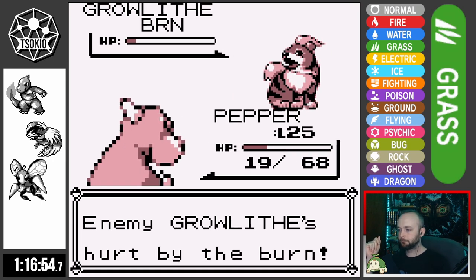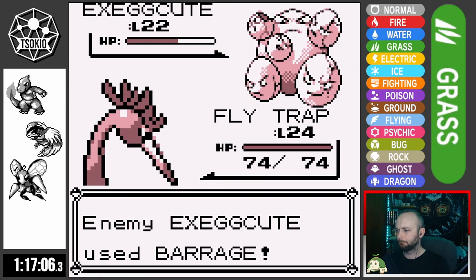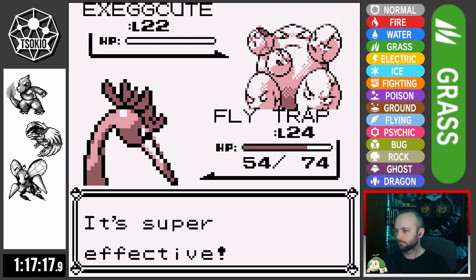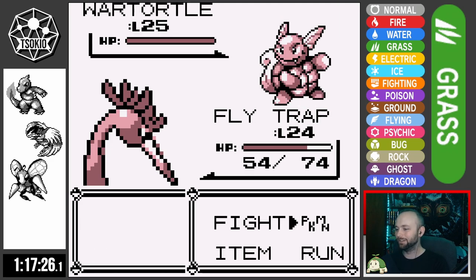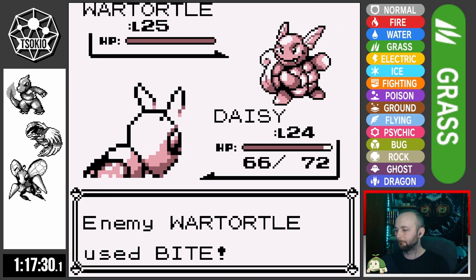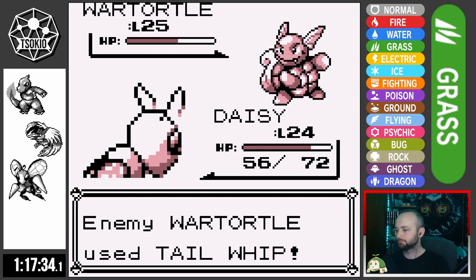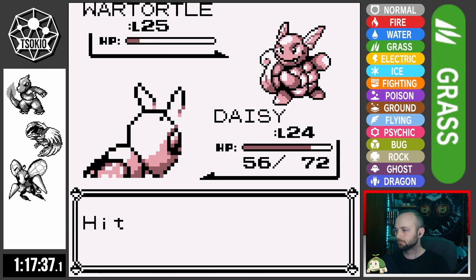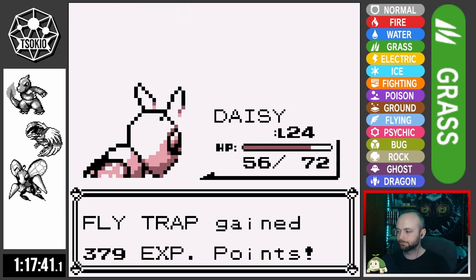Pepper's at about a quarter health so I switch in Flytrap. We avoid a scary Hypnosis and deal good damage to Exeggcute. It retaliates with Barrage that does basically nothing, and we take it out. Kadabra goes down to a single Peck — no surprise there. Pollution sends out Wartortle, and I send out Daisy to spread out the XP. Wartortle then misses two Whirlpools in a row — two in a row — earning us an easy win against Lavender Rival.